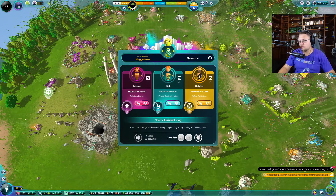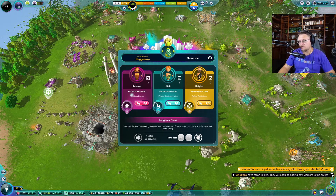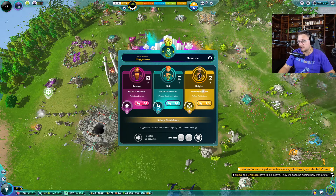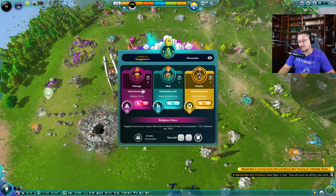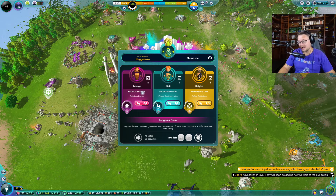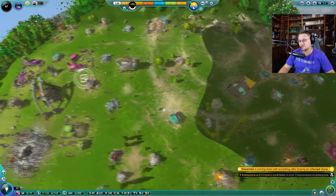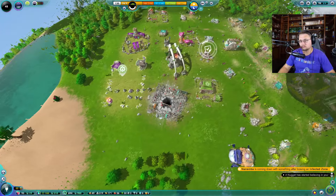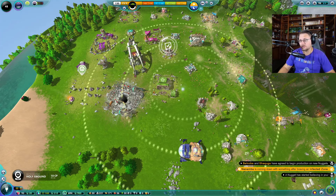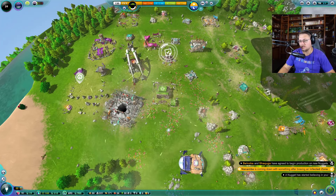Election started — three candidates. We either have elders can mate, nuggets focus more on religion rather than research, or nuggets will become less prone to injury. So we'll see which one wins. So far it looks like they're leaning more towards creator points and less towards research, which is a little bit of a bummer. A nugget has started believing in me — well that's good. I like to do the ground blessing often because it seems like they like it when I do that.